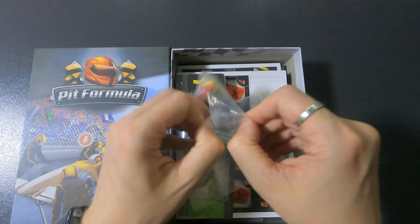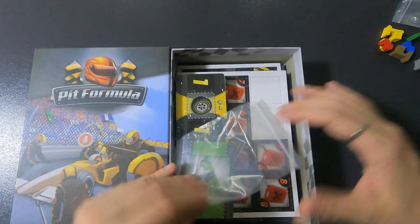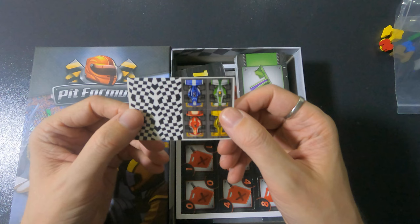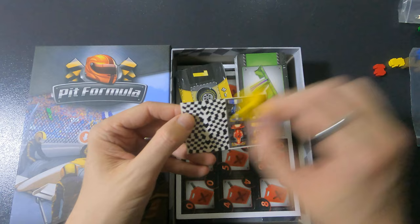Here we have some pieces. First and foremost, we've got little flags and little cars. We have one baggie. We have stickers — these stickers will probably go on the cars. And also a flag which of course goes on here.